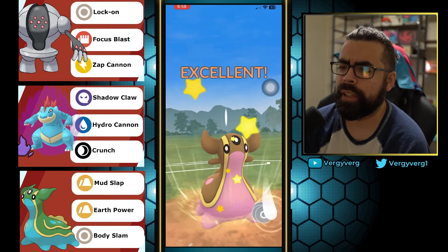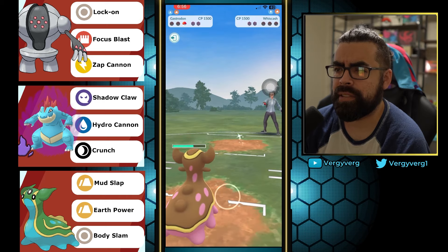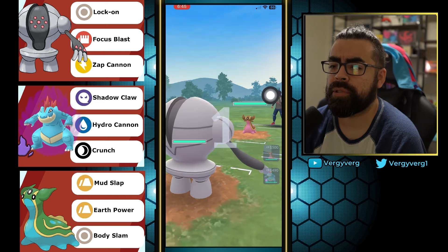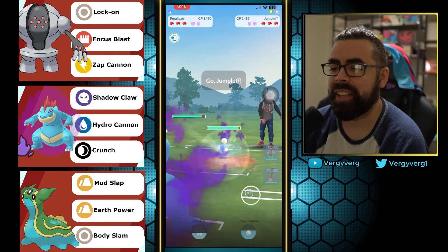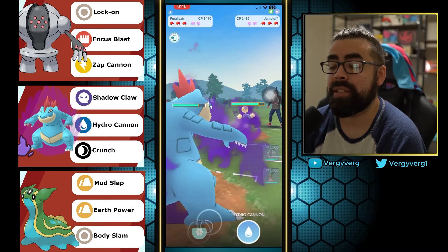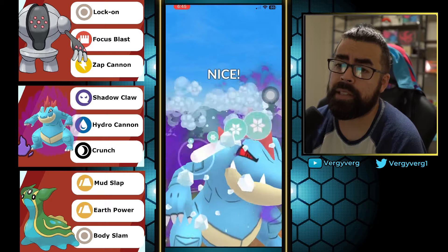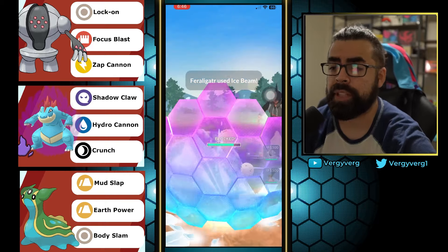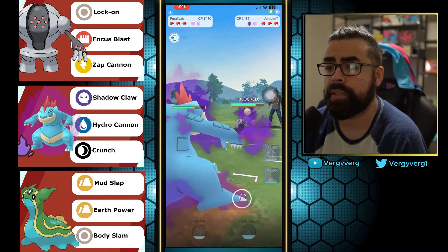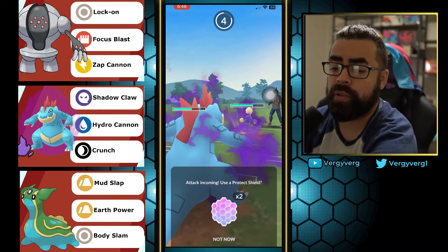It's going to take them a long time to get through this Gastrodon anyway — probably three charge attacks, even with double charge. Gastrodon, another lost lead here, just showing you that lost leads don't necessarily mean you're going to lose the game. Ice Beam is double super effective against Jumpluff. At the beginning of the season I was saying Jumpluff is one of my favorite mons in Open Great League, so we'll definitely be doing more of that.